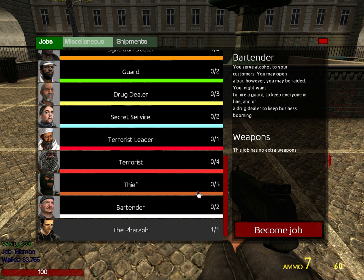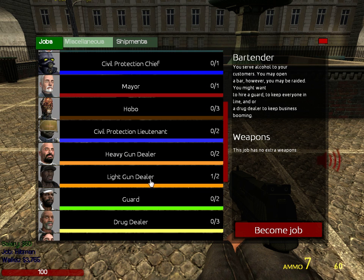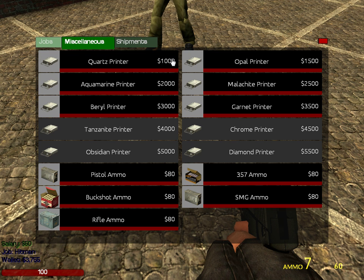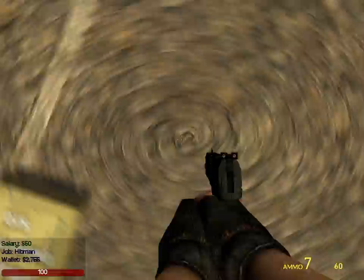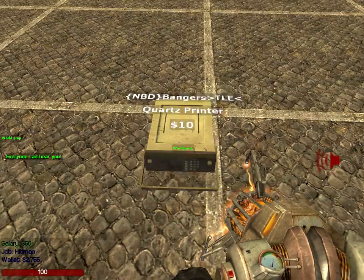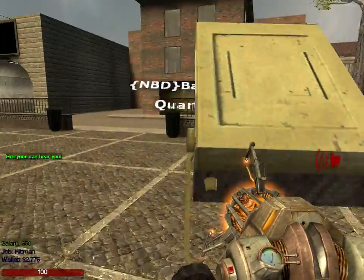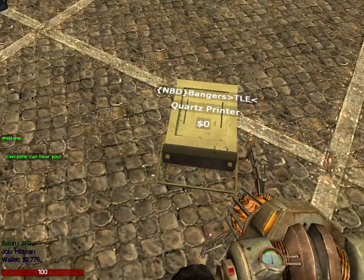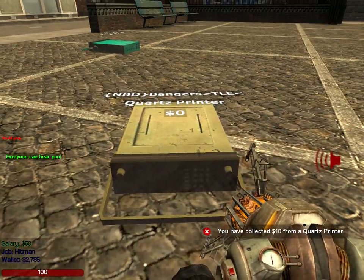There's a bartender, but I don't see the point if you've got a drug dealer. Now, if you go to F4 and go to Miscellaneous, you can see there's printers. Let's say I want to get a quartz printer — I hit that and now you can hear it making noise. When it says $10, if you click E on it you get money from it. But cops will arrest you if you have these, so don't let them hear it.